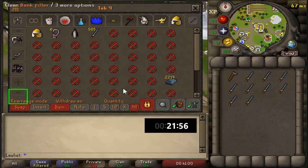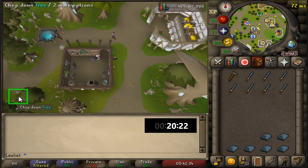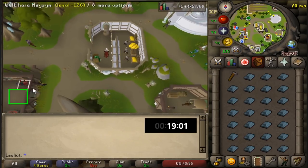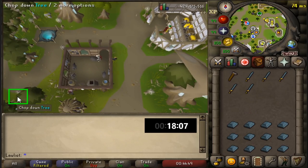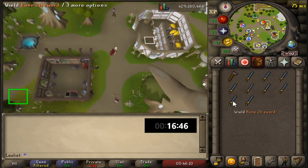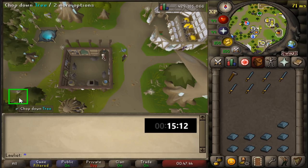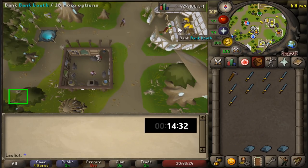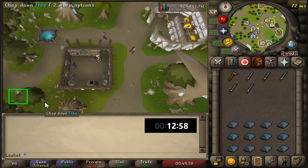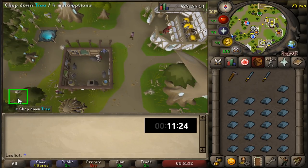Getting back to the video — it was pretty chill the entire time, and it's a nice way to train smithing. In terms of banking, the bank fillers do help, especially with the all option to withdraw all the runeite bars and deposit all the rune two-hand swords. I also use the escape key to close the bank interface so I don't have to drag the mouse all the way, or you could just click on the minimap on the anvil. The update where they added the quantity options on the smithing interface was a total help, because before you had to open the interface and right-click the item to select make all. This definitely speeds up how many runeite items you can make per hour, leading to more smithing XP and more GP per hour.